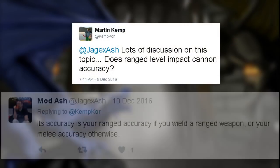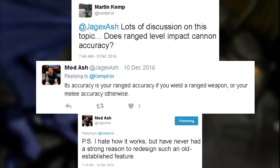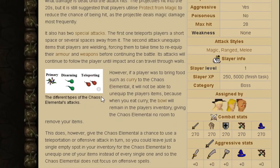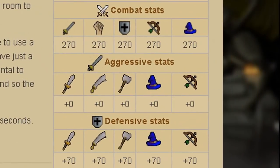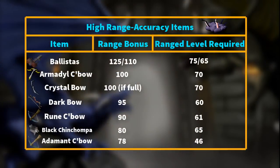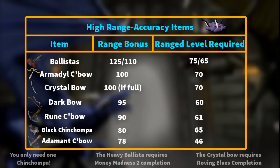The reason why high range accuracy items are so important is because the cannon accuracy completely relies on the equipment accuracy that you have. This is confirmed by Modash and also the Mythbusters Reddit thread. The Chaos Elemental has very high defense stats, and because your damage output is completely dependent on your equipment stats, it's important to bring items with very high accuracy. Range accuracy is the highest equipment stat you can get, so it's recommended that you bring good range gear.